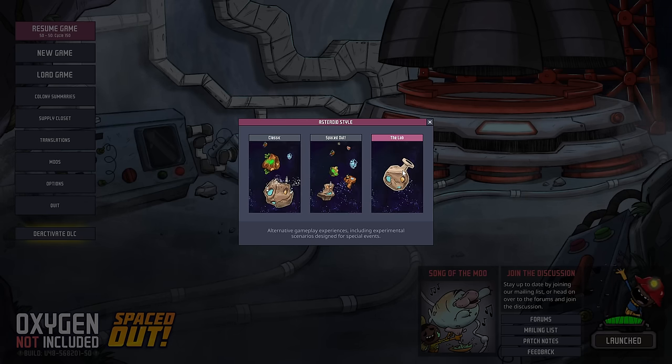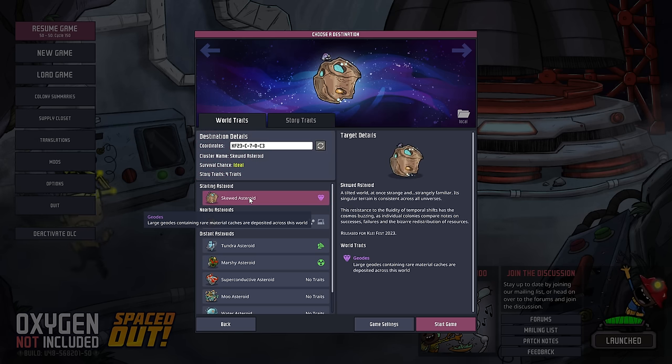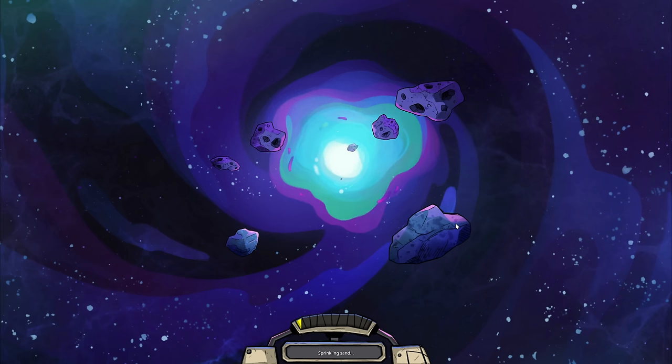Under the lab there's this thing called Skewed Asteroid, which has a fixed seed, so everyone who plays this gets the same exact map with all the exact same conditions. So I'm going to try this thing out, and if you guys want to play along, it makes it really easy. We'll see how it goes.